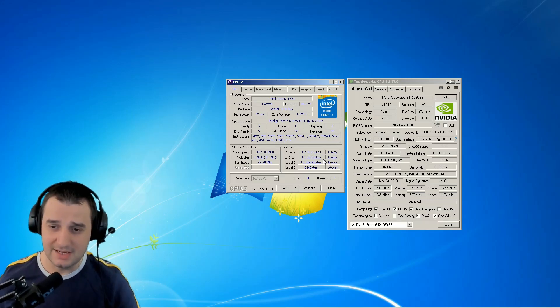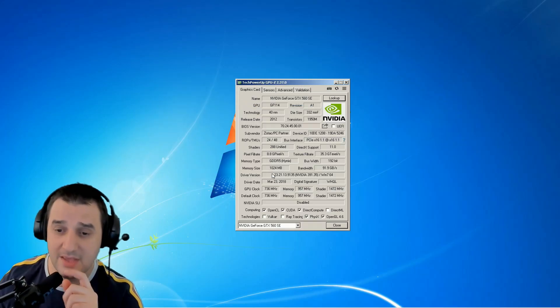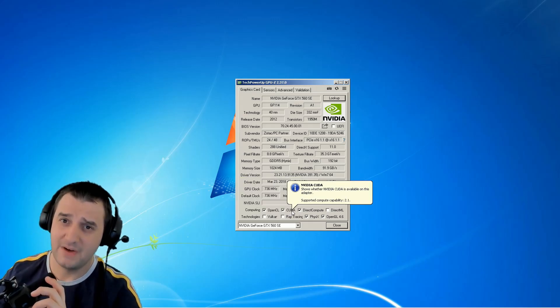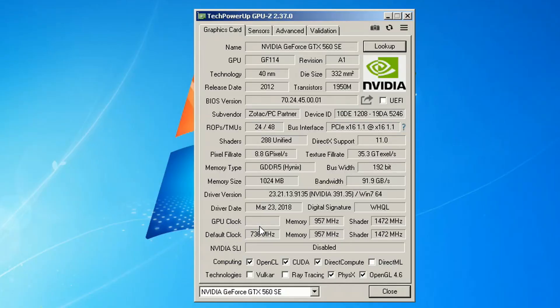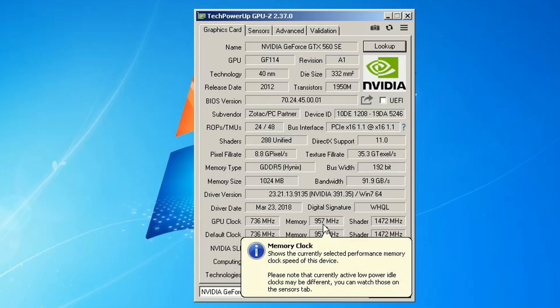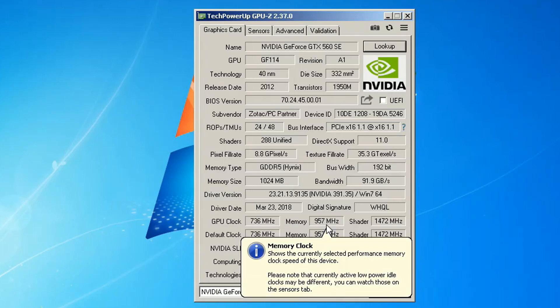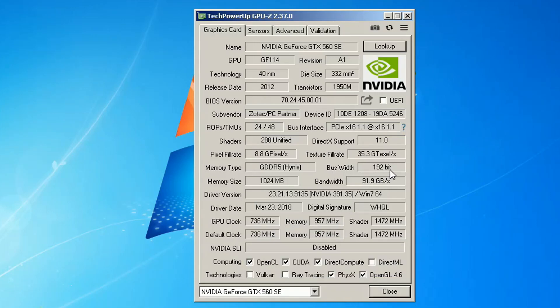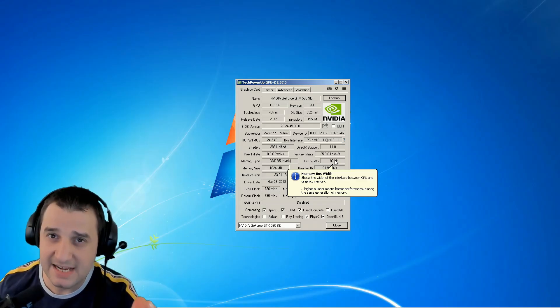Today let's take a look at why this GPU is bad. Yesterday I had the normal 560, and it had 800 MHz on the core and 1 GHz on the memory frequency. This one is slower — both the GPU and memory frequencies are lower. And the second thing that is horrible: the normal 560 was on a 256-bit bus, while this SE is only 192-bit. Snail edition.